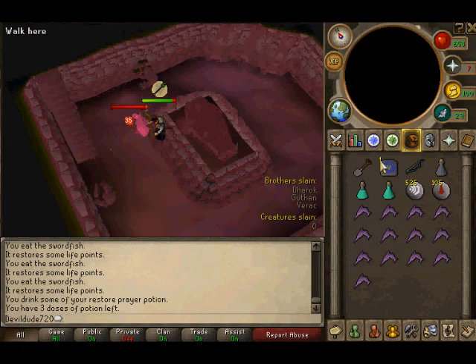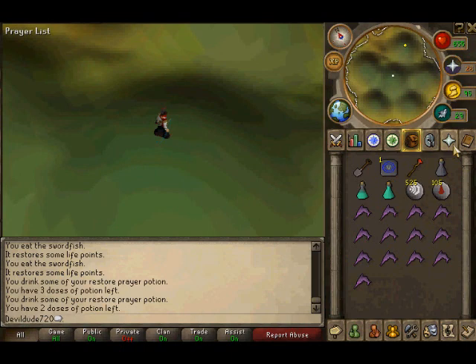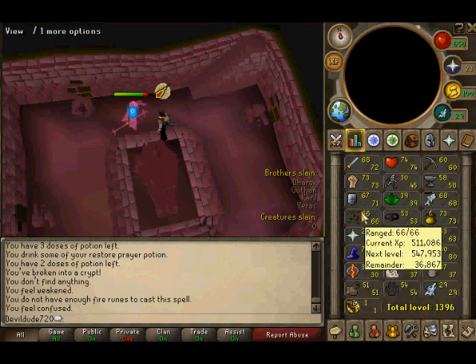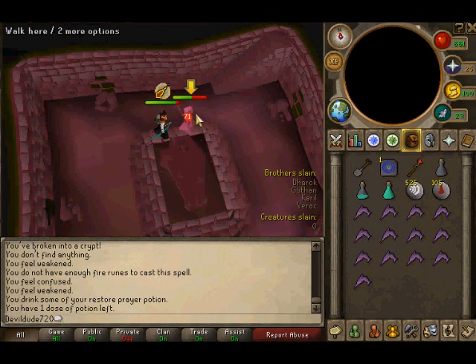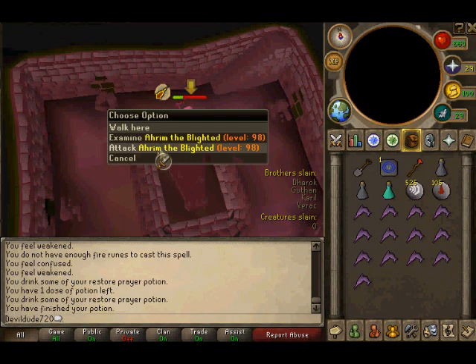Now we go to Ahrim — this is where the magic shortbow comes in. Obviously you need your arrows; if you forgot arrows, I feel so bad for you, because you're going to be screwed. He will be on the assault basically the entire time. I wish my range was higher, because he starts lowering your range, so you want to get rid of him as fast as possible. I used to bring range pots but stopped — it's just one guy, so why take up a spot that could hold more food? Keep a watch on your prayer because it really gets bad.